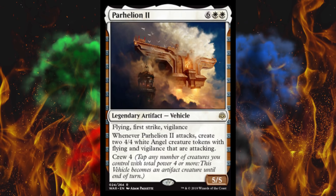Next up, Parhelion II. I don't know what Parhelion I was. It's a 5/5, 8-cost Legendary Artifact Vehicle. Parhelion basically means something like a construct that holds the sun — it's probably the Immortal Sun-mobile. Flying, First Strike, Vigilance. Whenever it attacks, create two 4/4 white angel creature tokens with Flying and Vigilance that are attacking. Crew 4. This costs eight and nobody's gonna play it, so that's good, but this is out of control bonkers stupid. I just love stuff where you attack once with it and the game's over. I hope every time anybody tries to pull this off, somebody hits Settle the Wreckage on them.